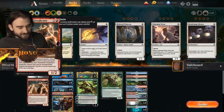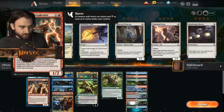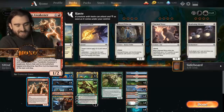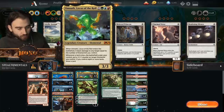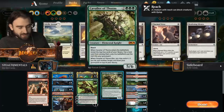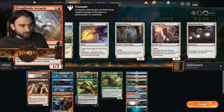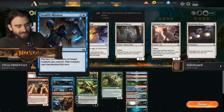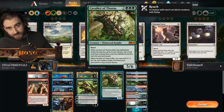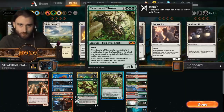We also have Thunderkin Awakener - when he attacks, you target an elemental creature card in your graveyard with toughness less than Awakener's toughness and return it to the battlefield. So if you have Stealth Mission on Thunderkin Awakener, it's only about five mana, you can return your Omnath for instance. You can also get Cavalier of Thorns. It's like an elemental reanimator weird deck, but it works out great.